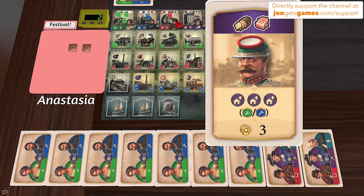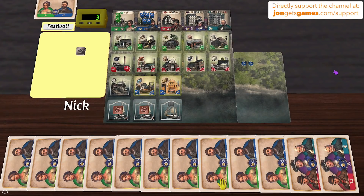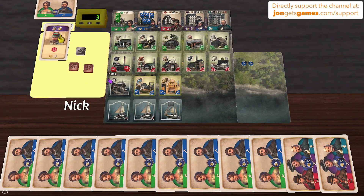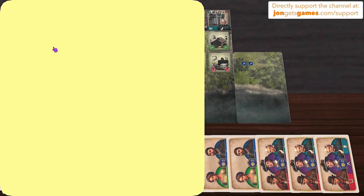Nick plays a card that uses soap and upgrades three green or blue cubes, converting two farmers that Anastasia just got into workers and upgrading a blue — three upgrades total. He describes the upgrade mechanics: greens turn into blues, blues turn into reds. The group agrees it was a nice way to increase his workforce.